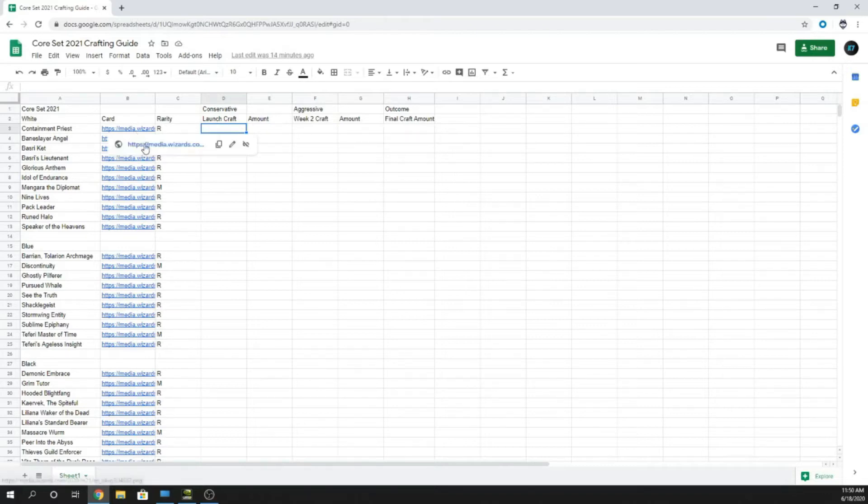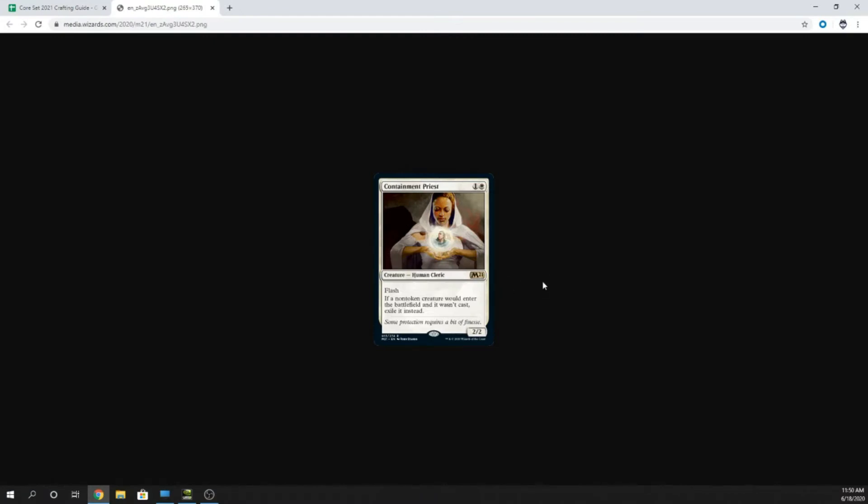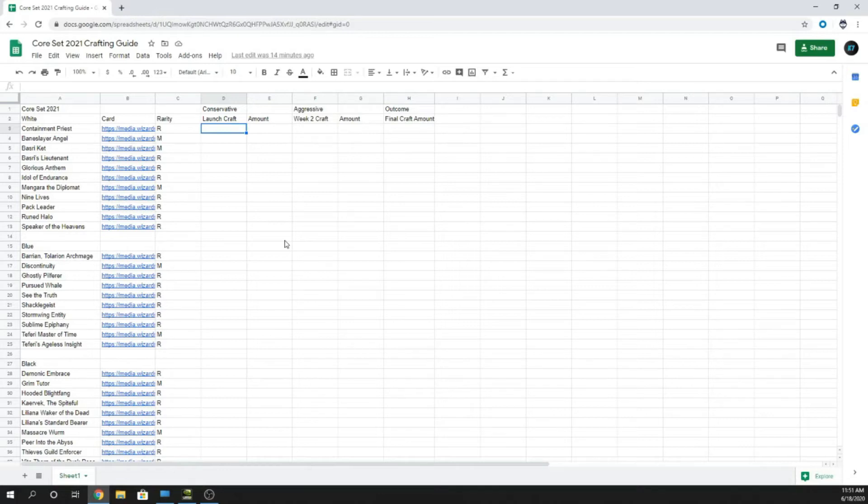Starting in white with the rare card Containment Priest — one and a white, creature with flash. If a non-token creature would enter the battlefield and it wasn't cast, exile it instead. It's a 2-2. I think this card is going to be pretty popular, but people will figure out how to play around it pretty quickly. I'm going to go with a conservative approach and say zero — don't craft this until the meta settles. If it's still powerful two weeks in, maybe we go all four, but for starting out I don't think it's a card you'll incorporate into every deck.